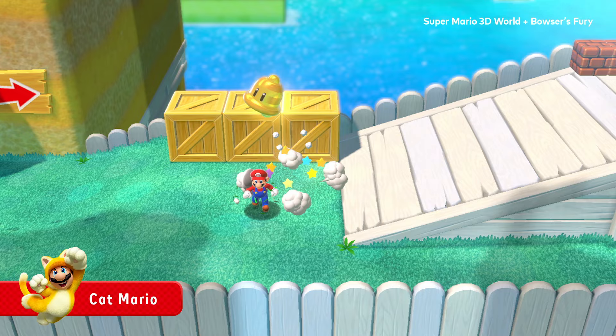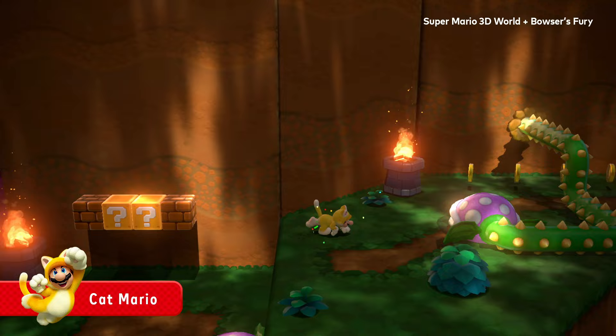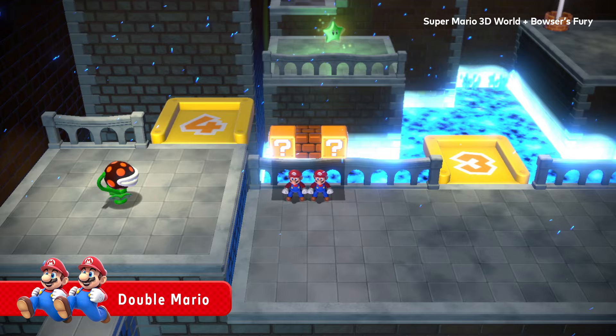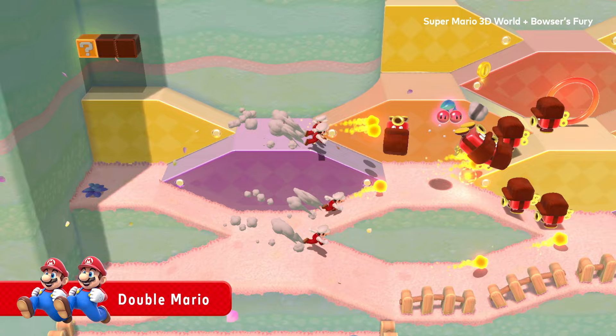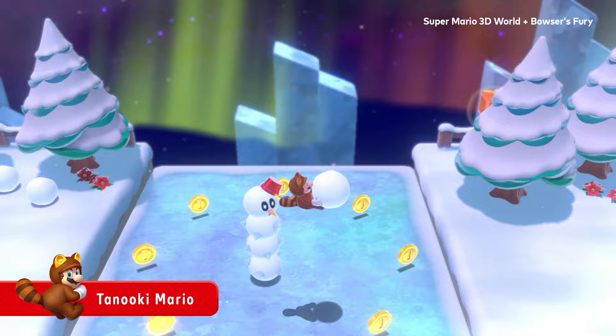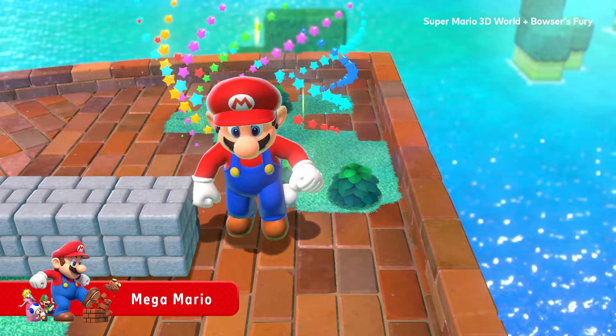Once you acquire the Super Bell, you can transform into Cat Mario. Climb up the wall like a cat, scratch, or use a variety of cat actions. Time to split in two — with Double Mario, grab some more Double Cherries to divide and conquer. There are other power-ups you can find too: heat things up as Fire Mario, Tanooki Mario, and more. They may just embiggen your chances.